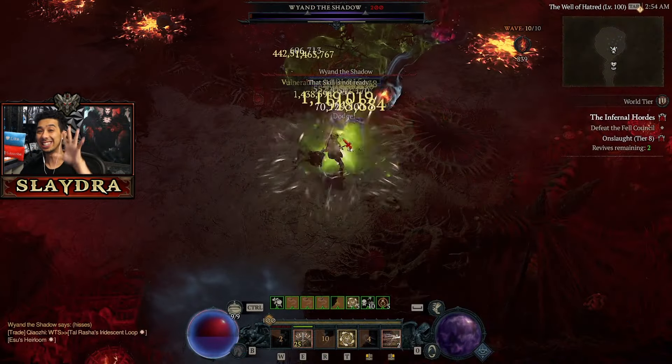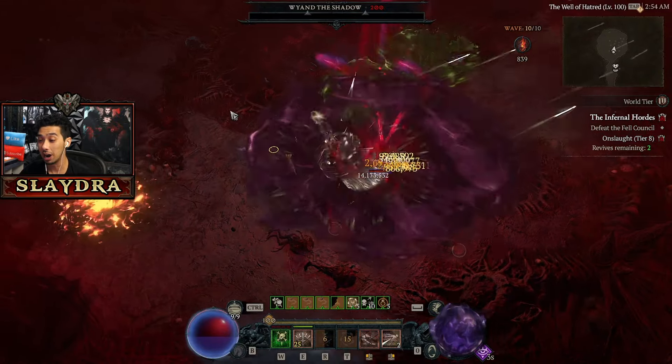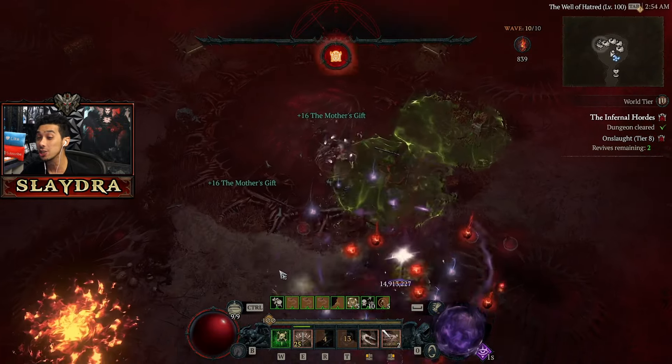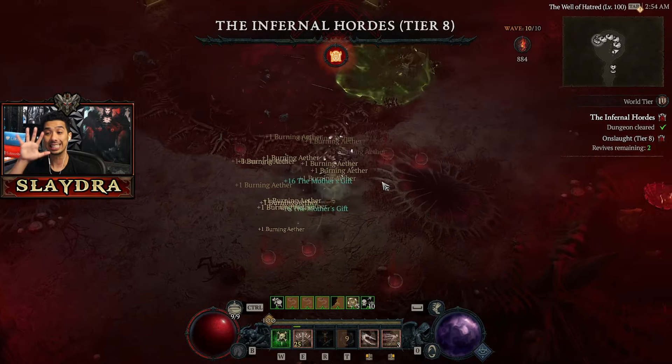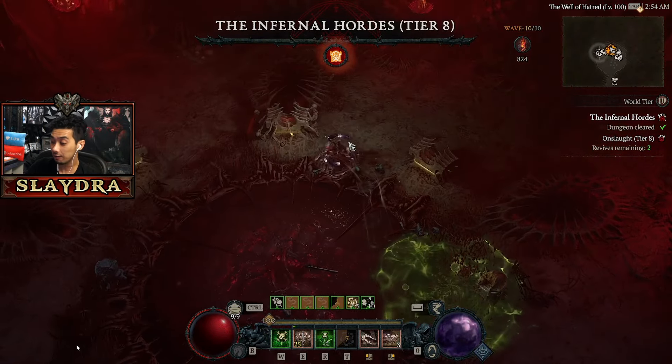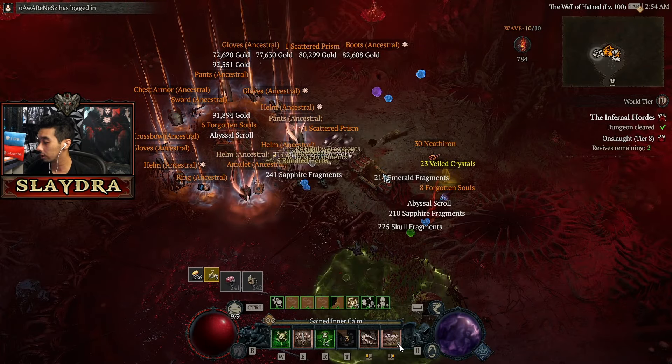What's up rogues. In Season 5 the Flurry skill did get some nice buffs, but in Season 6 it's getting double damage which is pretty cool. The gameplay shown is from Season 5, but I want to have this build ready for you guys — a lot of people asked me for it while I was playing, so let's go ahead and do some gameplay.